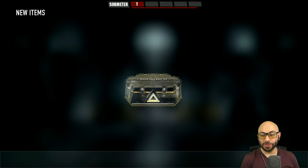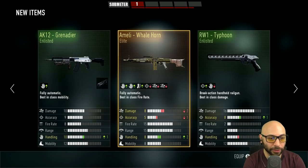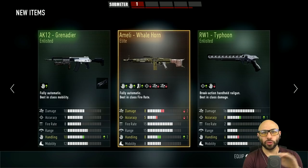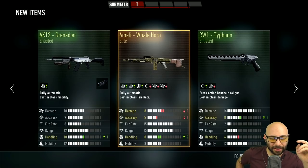Number 31. Oh sweet — the Whale Horn, I don't have that one yet so I'm kind of glad to have it. The Ameli Whale Horn looks pretty good, I like the gold trim. I wouldn't mind a gun on the silver side though. Let me take a look at the stats: damage is reduced by two, accuracy is reduced, but you have increased handling. I don't know — is that worth the trade-off? You're losing points somewhere else for more handling. It's garbage. Okay, cool. Number 30.